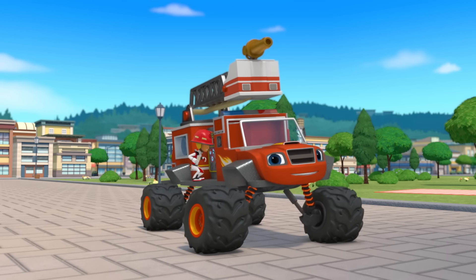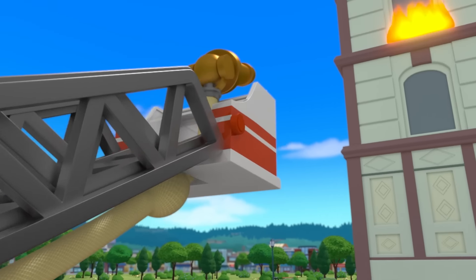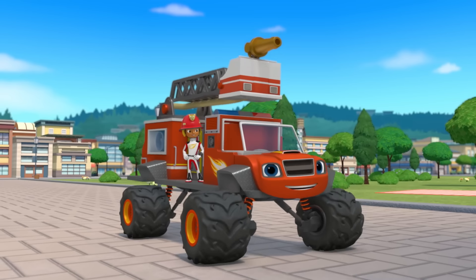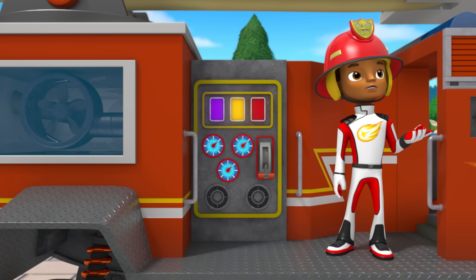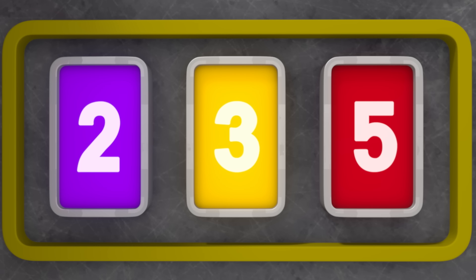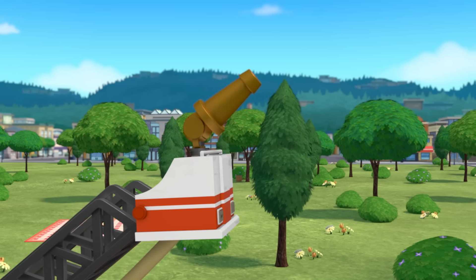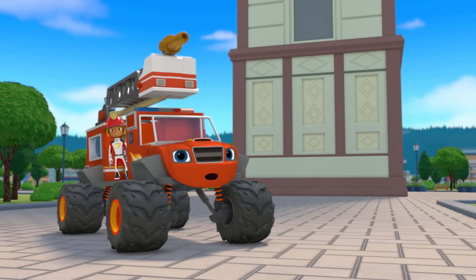Firefighter AJ asks for a fire hose! Uh-oh! The water isn't going far enough to reach the flames! Then we need to push the water through our hose with more pressure! To reach the flames in that window, we need to increase the water pressure to five. Where's number five? There! Yes! We put out the flames!